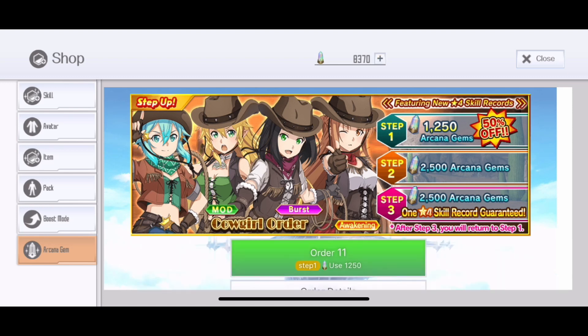This banner is a step-off banner with 3 steps: step 1 is 5% off, step 2 is regular price, and step 3 is a random guaranteed 4-star skill. On this banner we have 4 new featured skills — Xenon, Leafa, Koharu, and Asuna — where Xenon is a regular skill, Leafa is a mod skill, Koharu is a burst skill, and Asuna is an awakening skill.